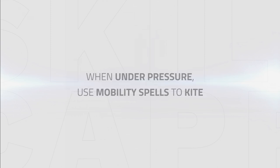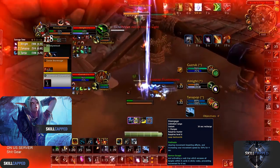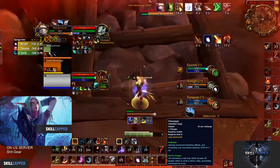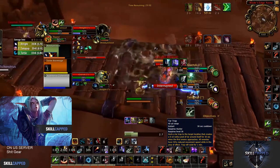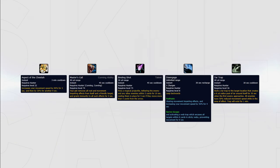When you're under pressure you can use your mobility spells to kite while your team peels for you. In this clip we can see how to kite with Disengage. By kiting while your healer is in CC you can save cooldowns or even avoid dying by avoiding damage. In this next clip we can see how to use Tar Trap to kite the enemy team — just running close to your Tar Trap while the enemy team has to run through it can be enough to stabilize or get away. Additionally you can kite with Aspect of the Cheetah, Master's Call and even Binding Shot if you still have issues kiting after using Disengage and Tar Trap.